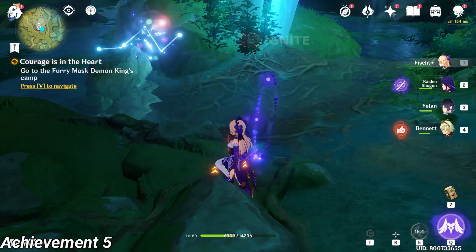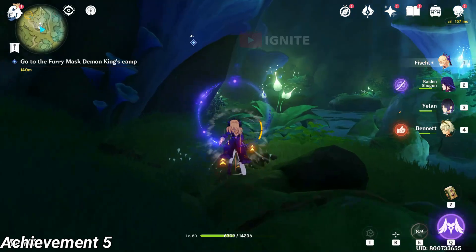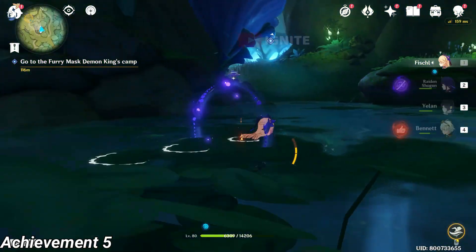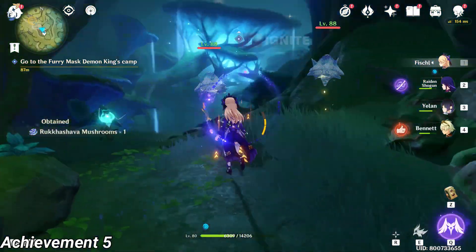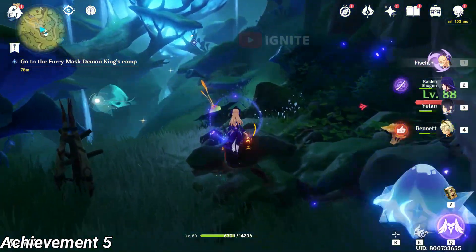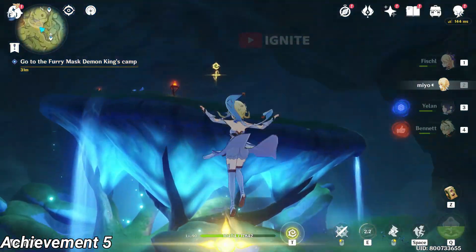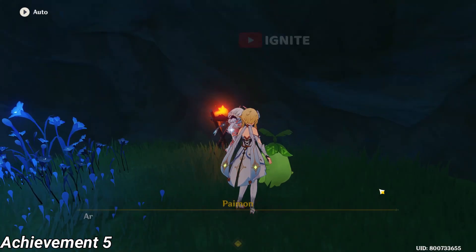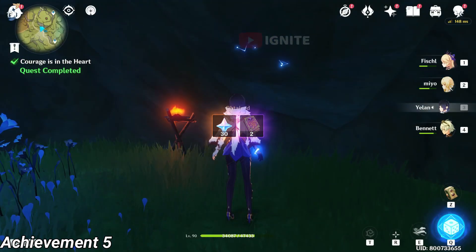Here you have to defeat a lone slime. After defeating the slime, Ayana will talk to you. After talking to him you have to follow the location and go inside the dungeon. Now you have to defeat some hilichurls and talk to Aishakun. After talking to him you are going to get the achievement.